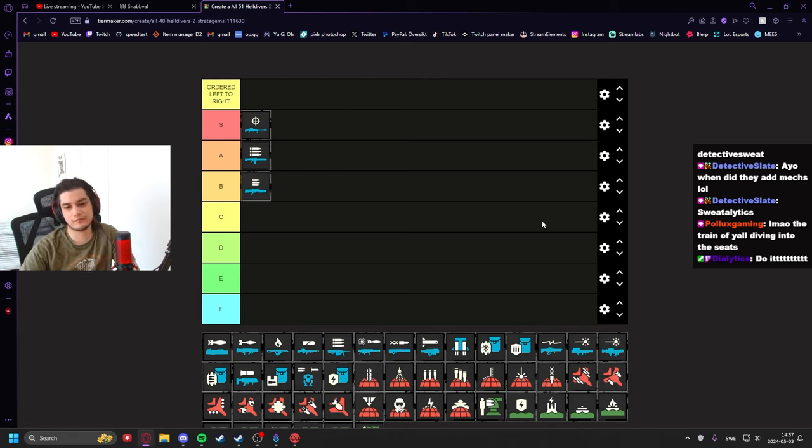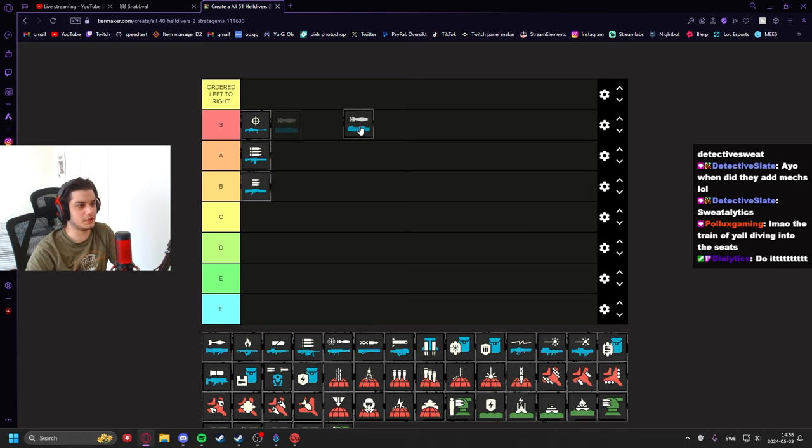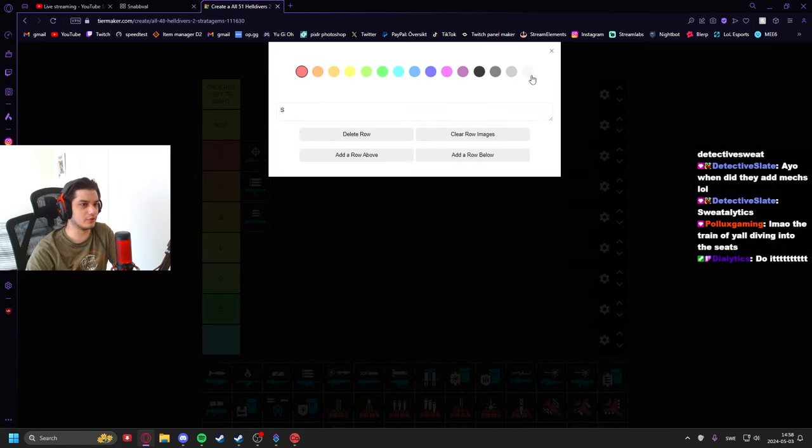The Light Machine Gun I would honestly put in B tier. It has its purpose as a small horde cleaner and has the comfort of being reloadable while running, but I don't think it packs enough of a punch to be a support weapon. It's kind of weak — good against small bugs, but when you go up to brood commanders and higher-tier enemies, you're not killing anything efficiently.